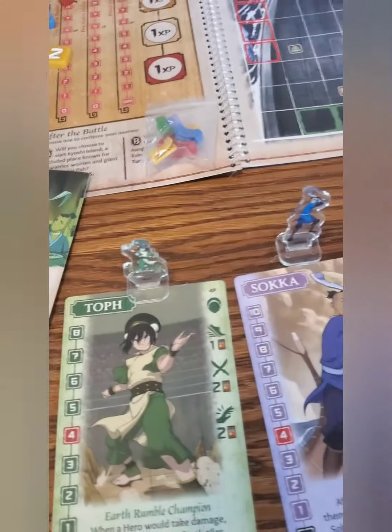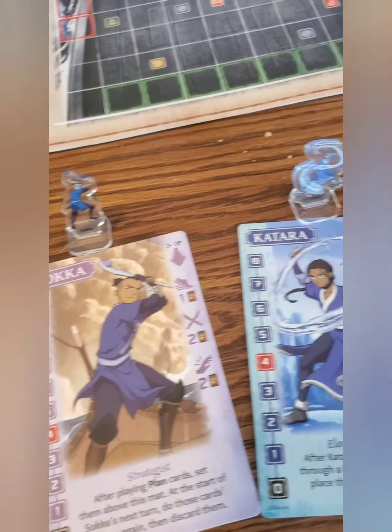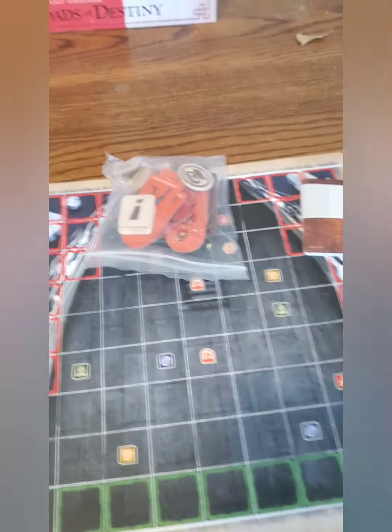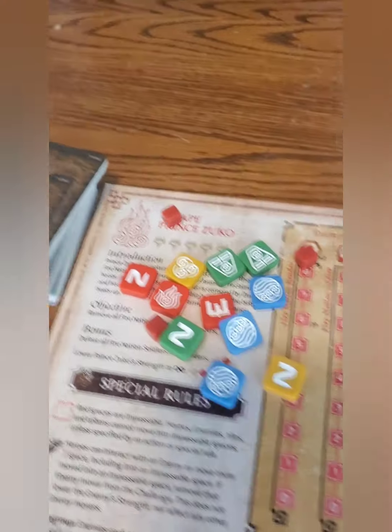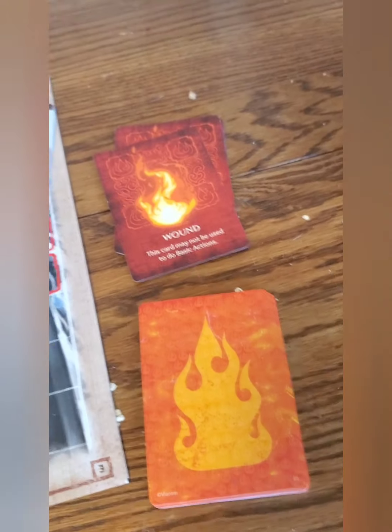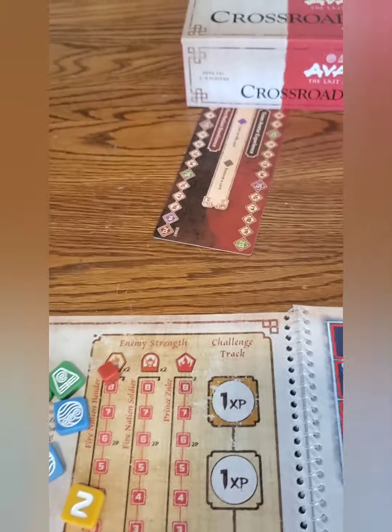We're going to start by reading the instructions. And you can be four characters: Toph, Sokka, Katara, Aang. And here are the boards, and all the pieces, and the cards — there's a lot of cards. And what else is there? Oh, there's another board over there, and there's like 10 pages of directions.